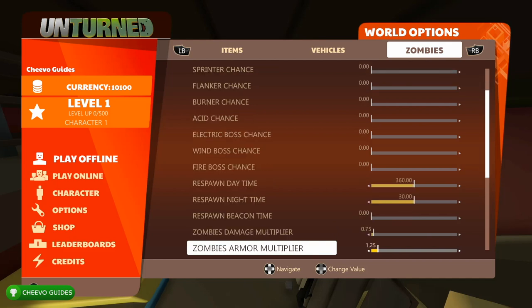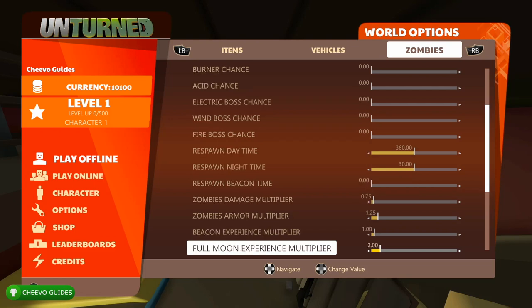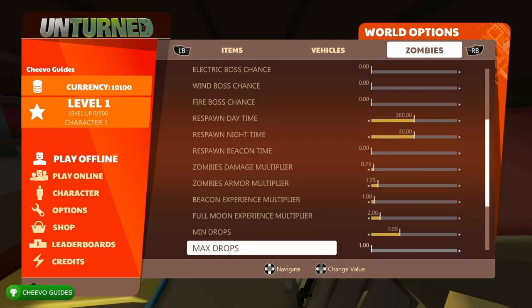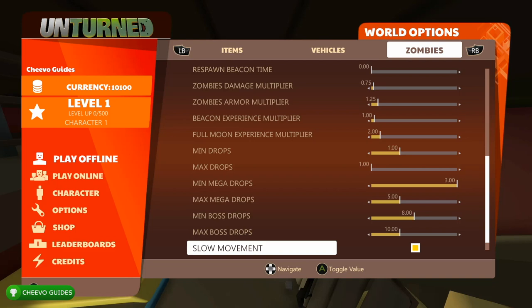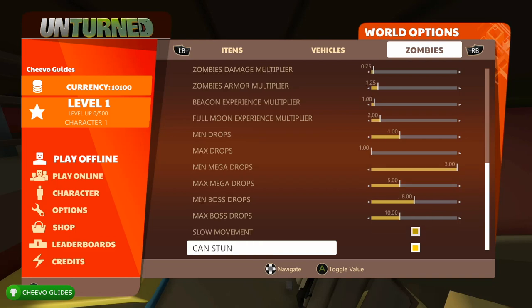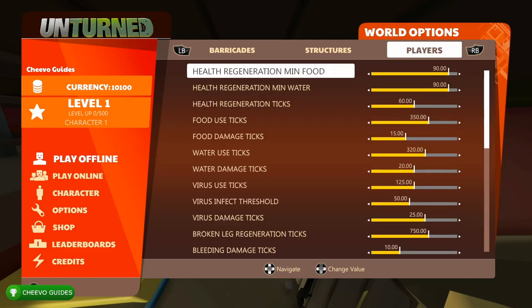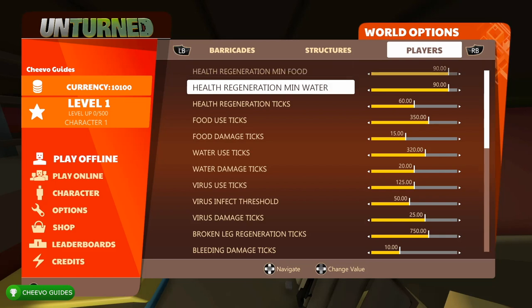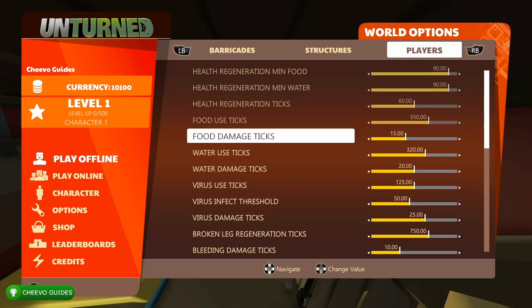There are really two things that are going to help us unlock all the achievements in this game: one being the world sliders, which you access before starting your offline game, and second being the cheat menu. To activate the cheat menu, make sure you activate the cheats by selecting yes before starting your offline world. There are a ton of options in these sliders — messing with them does not disable the achievements, and hopefully we can figure out a lot of these together.